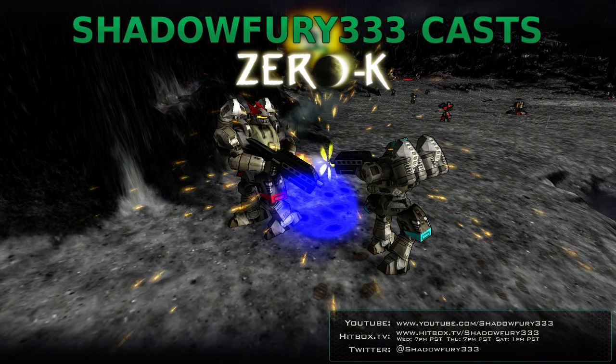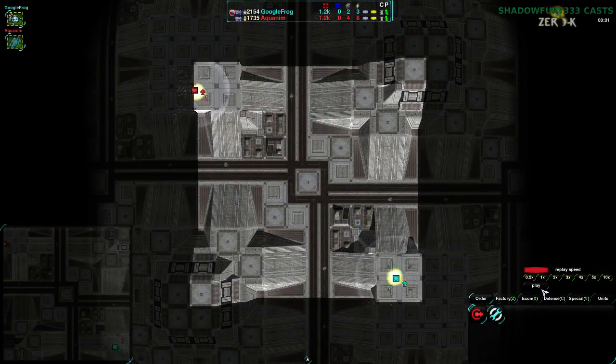Hello Zero-K fans, this is Shredder Fury 63 bringing you an exhibition match, as usual on Saturdays in the Zero-K exhibition stream. Kind of a typical thing that I do on Saturdays, so this is no exception. I'm going to start out with the game between Google Frog and Aquanim on Intersection. Without further ado, let's begin.